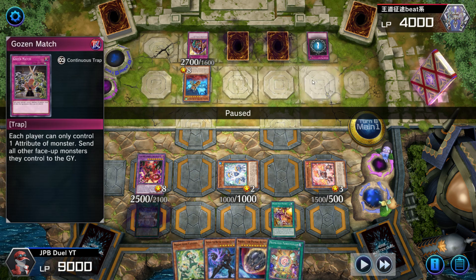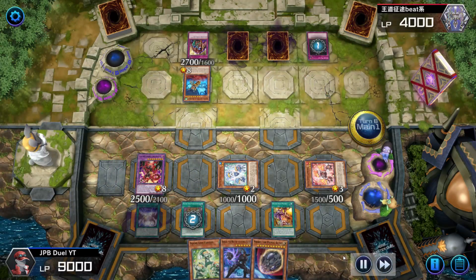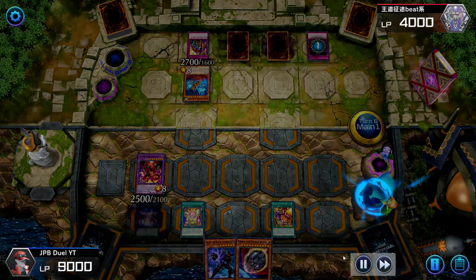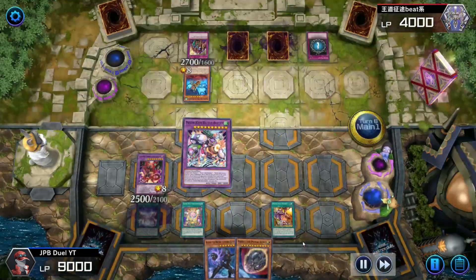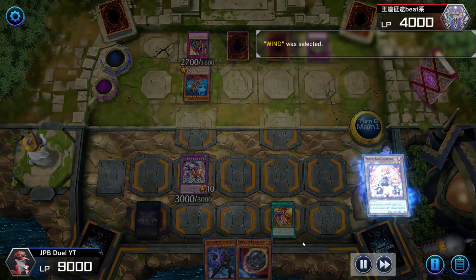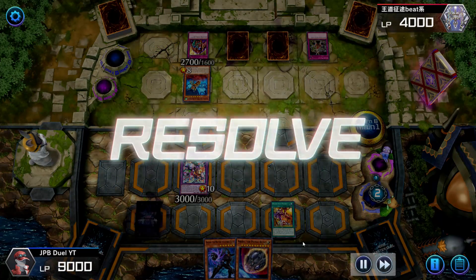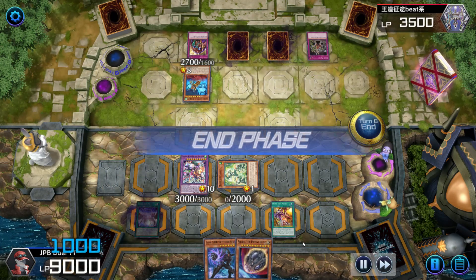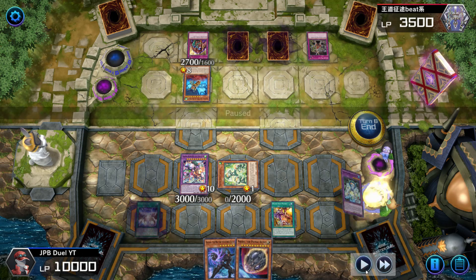Once I Kaiju him, he activates Gozen Match — each player can only have one attribute of monster on the field. I chain-link Pandemonium to the activation of Gozen Match so Butler can be on the field before Gozen Match resolves. Butler resolves onto the field, Gozen Match resolves — I select Wind, so Butler stays and DPE is gone. I activate Lampsies plus Fanzies in the graveyard, get Fanzies on the field, burn him for 500, heal for 100, and end my turn.